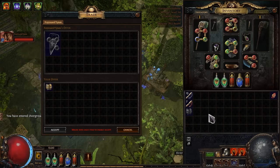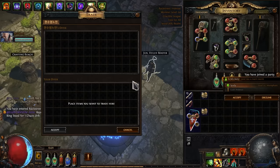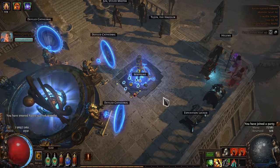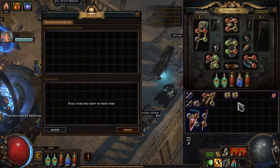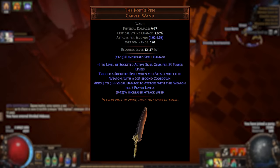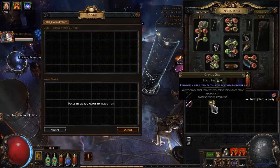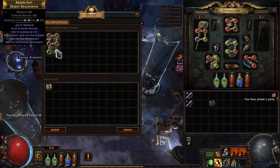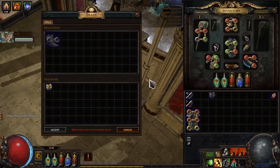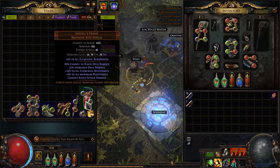Saffil's Frame is a good entry-level shield. Hemophilia is the best gloves for us. Mark of Submission. And the first MF gear is Ventors Gamble, to make the process of farming experience and completing atlas a little more fun. The Poet's Pen is another unique item that is a must for us and makes the build much more comfortable and enjoyable. We will also need some new body armor — I could have bought a 6-link at this point but decided to stop at 5 links. And the final purchases are the new boots. I think we had a pretty good shopping trip and now we need to finish the campaign.